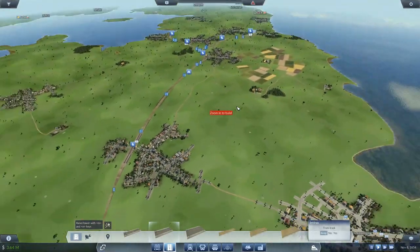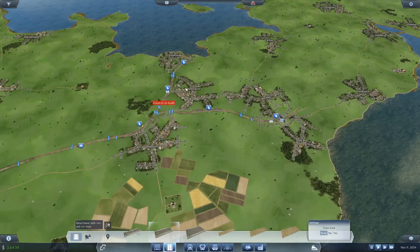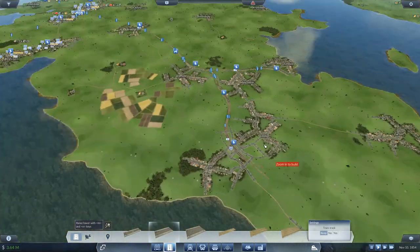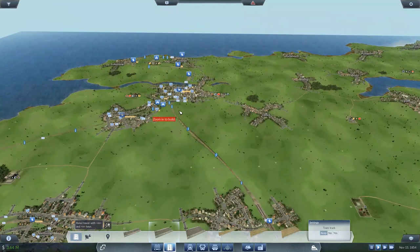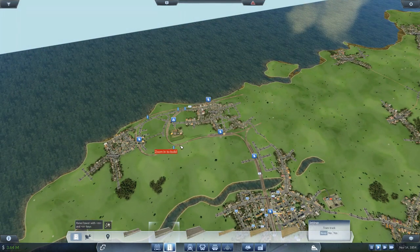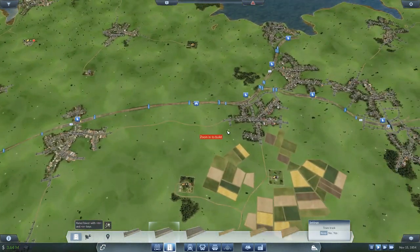So last time we were up here, we were looking at Manchester, Leeds, Liverpool and Sheffield. Now one of the other things I wanted to do while I was up here was connect this farm up. So I think that's the first thing we're going to do today. Once this connects up to the main line, we can then run a service all the way down here to the processing plant, and then we can actually start delivering it. Hopefully that's going to help growth.